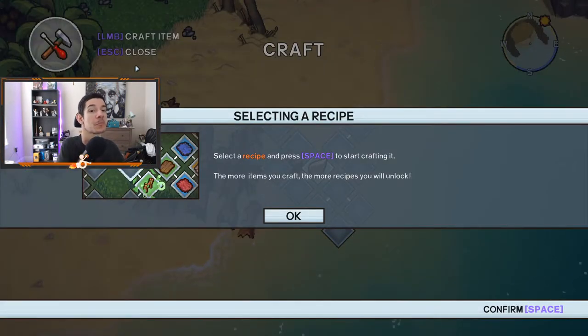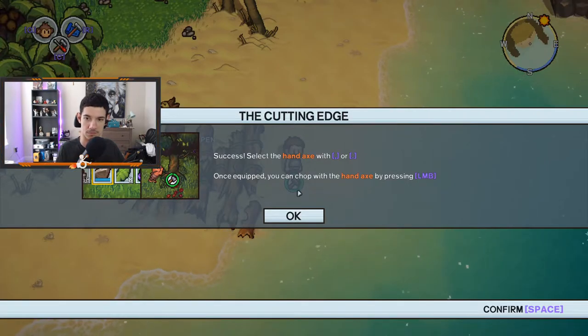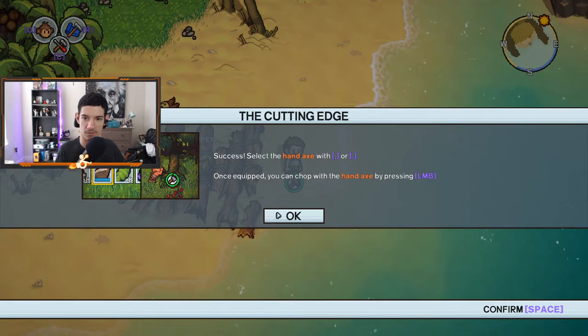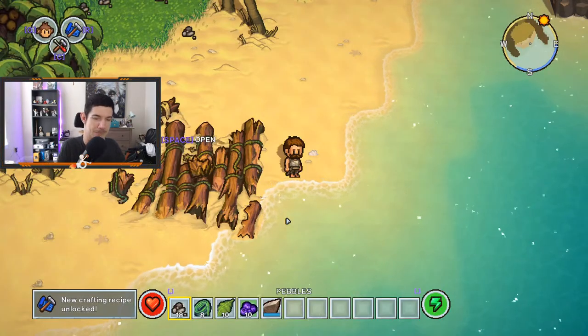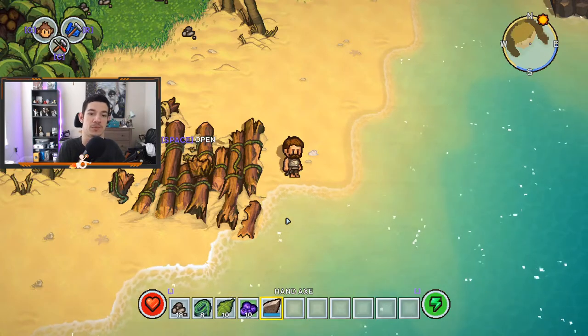So let's craft something. You can make a hand axe. Success! Select the hand axe with comma or period — that's interesting to move those around. Once equipped you can chop with the hand axe by pressing left mouse button.